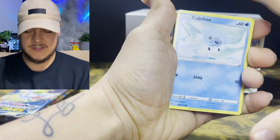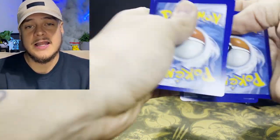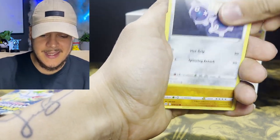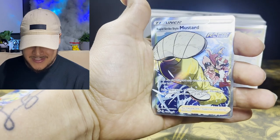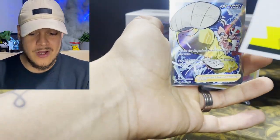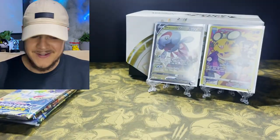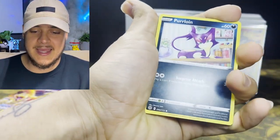I love these arts. If you haven't already watched my booster box opening, click that link up top where we dive deep into these artworks. In this pack: Diancie again, Klink, Nosepass — and the Trainer Gallery Rapid Strike Mustard! How beautiful. We actually pulled this in our VMax Climax pack too. Oh my gosh, look at that — so clean.